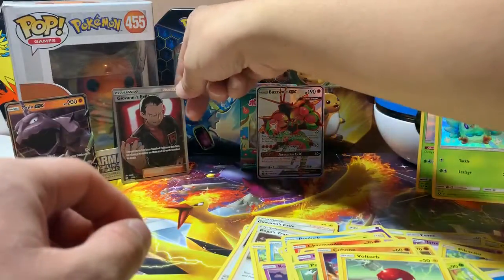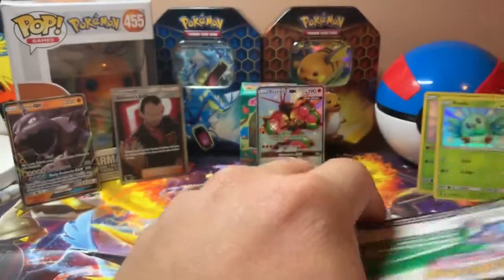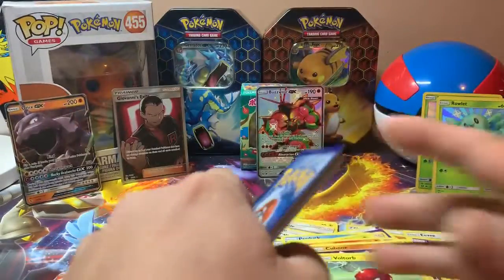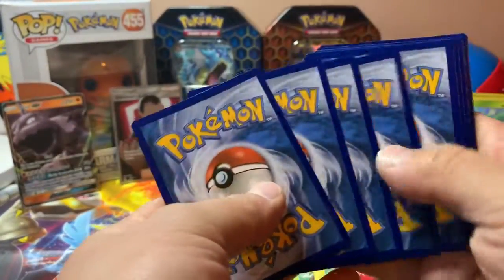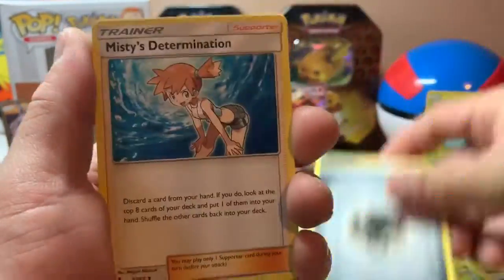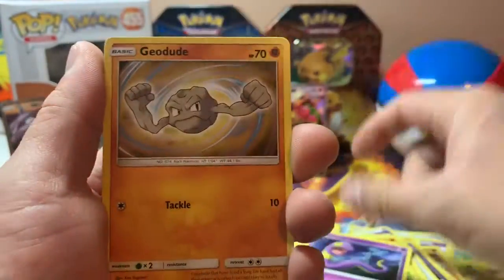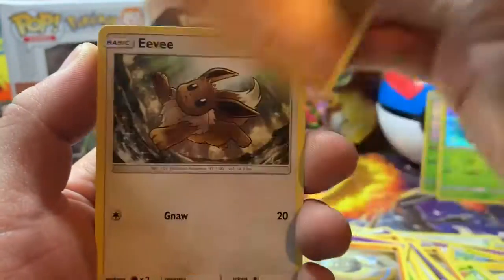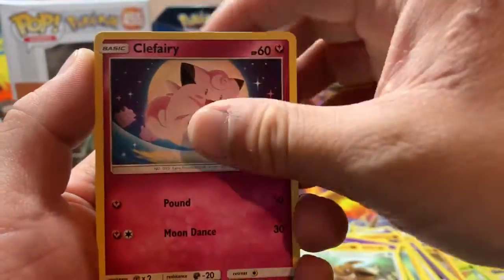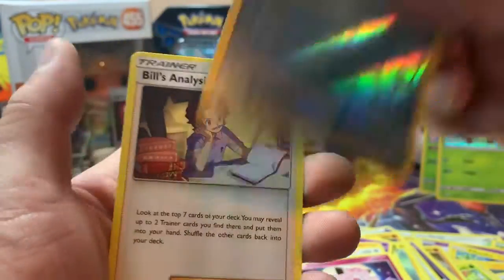Code card. Metal Energy, Misty's Determination, Pokémon Center Lady, Metapod, Atkins, Geodude, Cubone, Eevee, Clefairy. Reverse Holo Rare — Vaporeon. And Bill's Analysis.